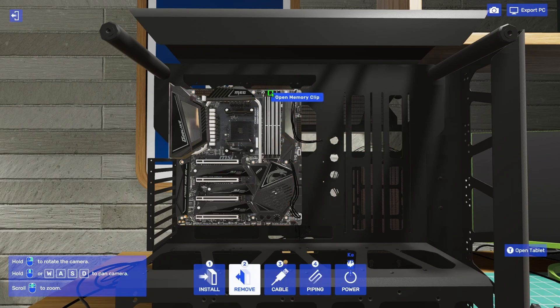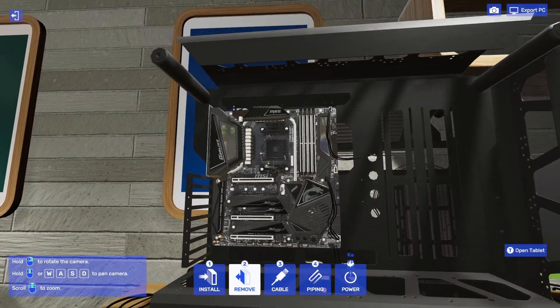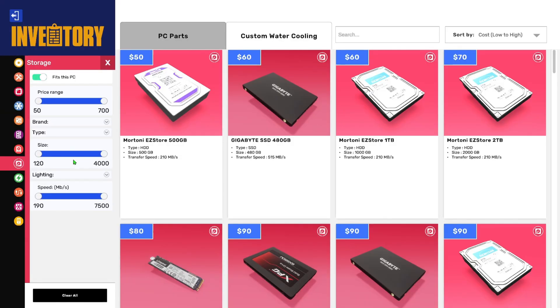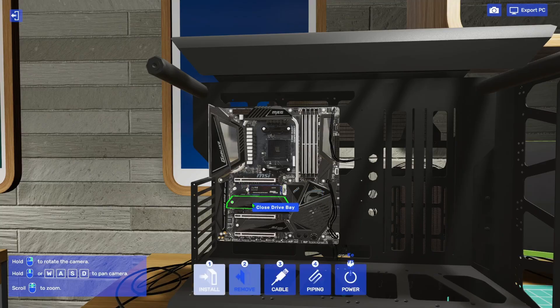I'm going to look for a different motherboard. I've found one — it's not a Threadripper board, but it has nicely evenly spaced PCIe slots and AM5 compatibility, so it should work. Let's get some storage in — the greatest and fastest we can, a four terabyte drive.